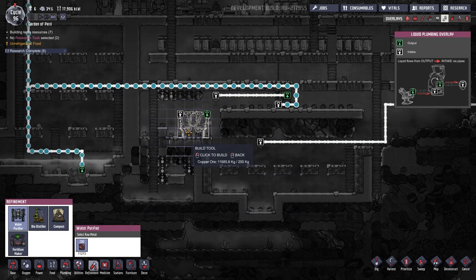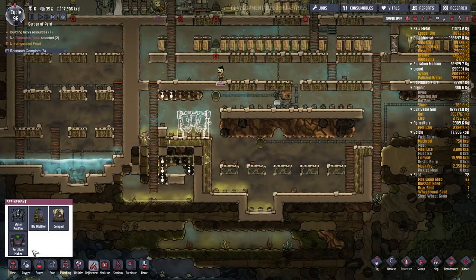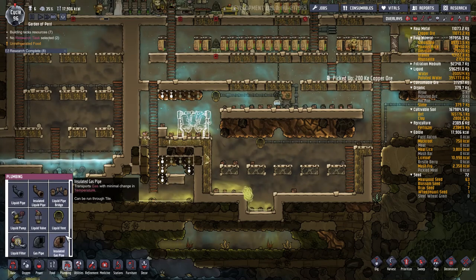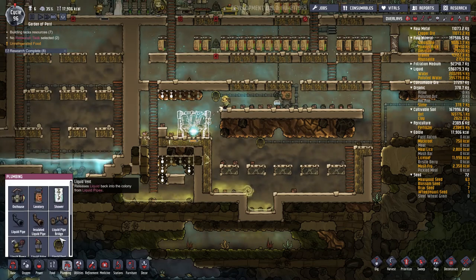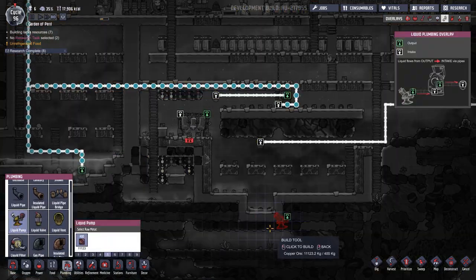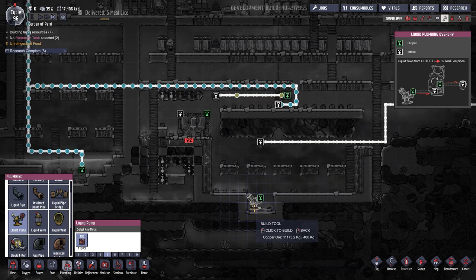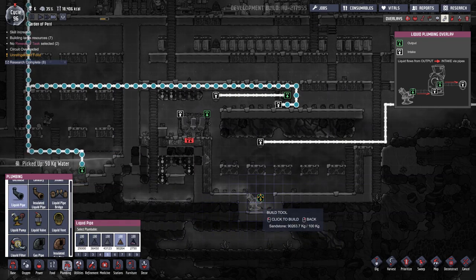I could put lavatories in and that would give us polluted water as well, but it would also increase water consumption. Right now the electrolyzers are the biggest problem. I'll put this here — now I've got to run some plumbing. I need a water pump. I always have trouble finding everything in here — liquid pipe — we want to go this way.